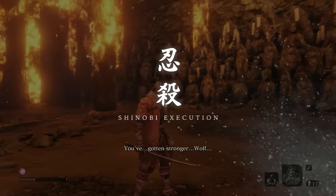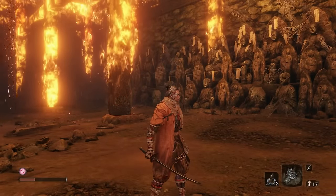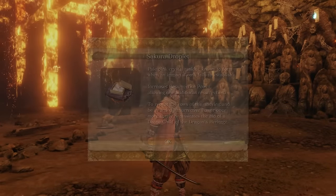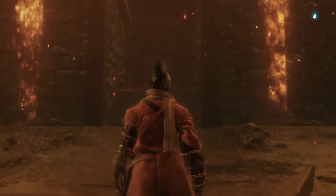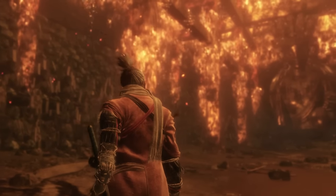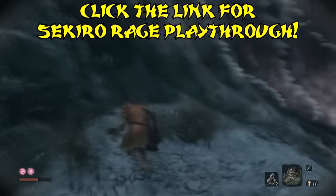That's how to get her. Defeating Lady Butterfly gives you another memory to strengthen your attack. Hopefully this guide was useful to you. Subscribe for more Sekiro tips and secrets, and click the link at the end or in the description for an Angry Rage Let's Play from the footage you just saw. And remember — a skilled ninja will kill you and your lawyers.